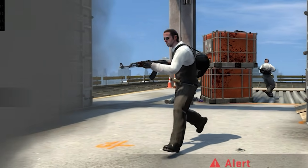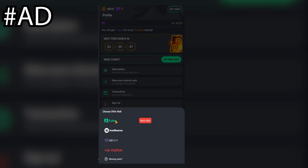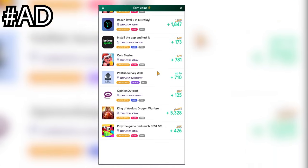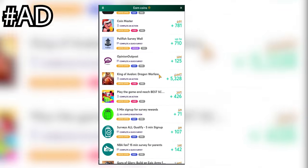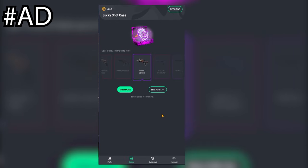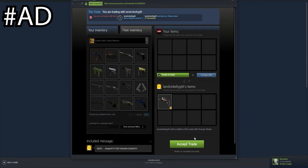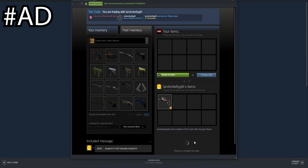We also have a quick word from our sponsor. Do you want to earn an Operation Broken Fang pass? Check out GoCases. All you have to do is complete simple gaming tasks to earn coins, then open cases. There's even one with a guaranteed Broken Fang operation pass, and no matter what case you unbox, you're guaranteed a skin every single time. Steam login is not required — you can sign in with Google. Download GoCases on the Google Play Store via the link in the description.